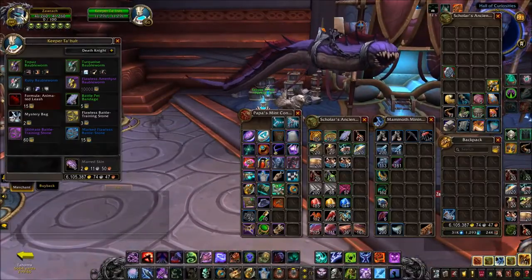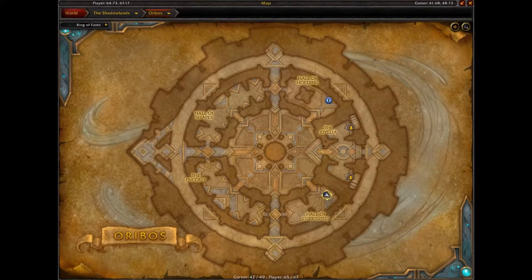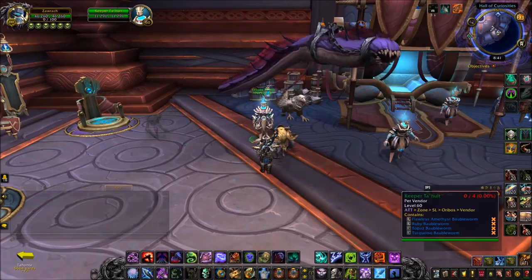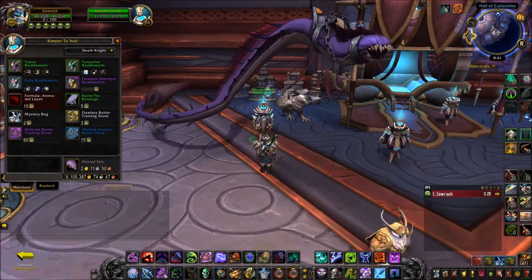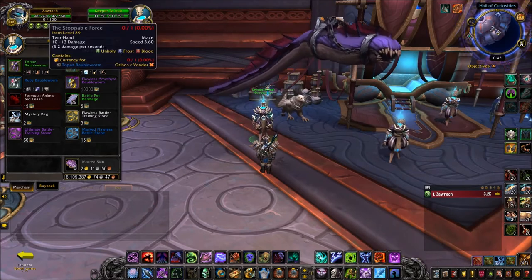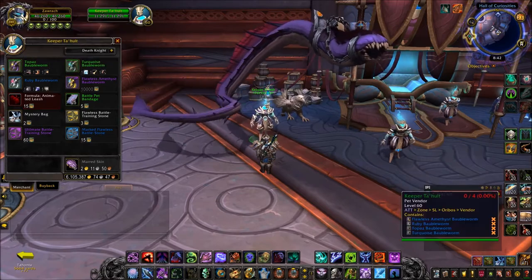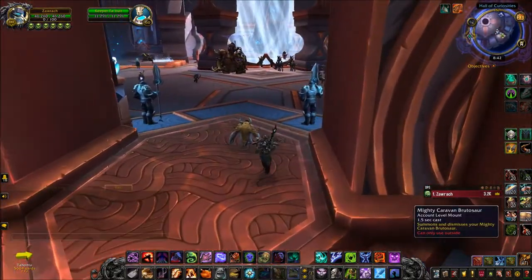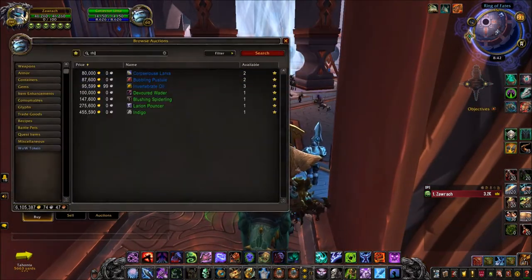This is one of the new pets added in patch 9.1 that is purchasable from the broker Keeper Talhult here in Oribos in the Hall of Curiosities. He sells some of these pets for vendor trash — quite literally. He wants trash items from the past of the game that you would never have kept onto, and it's just something you're going to have to go back and acquire. I actually found it quite interesting and fun going back and getting some random trash items and doing some old content.